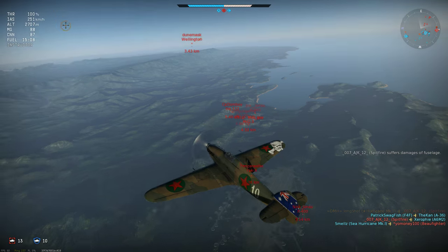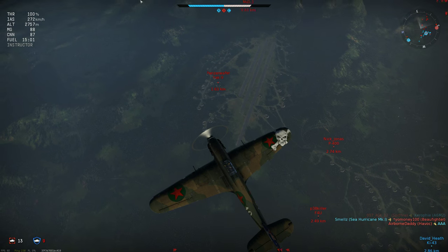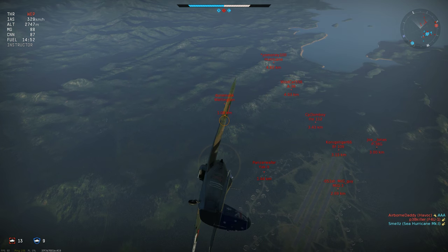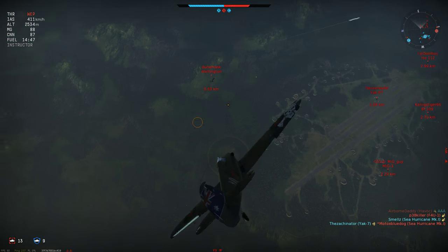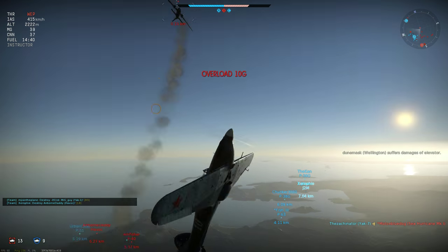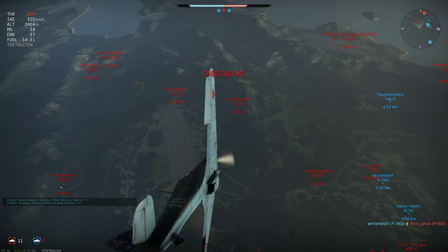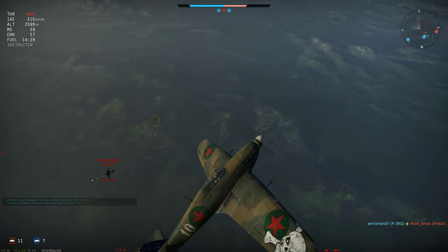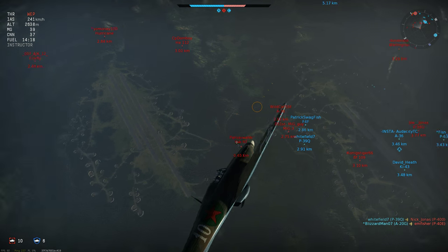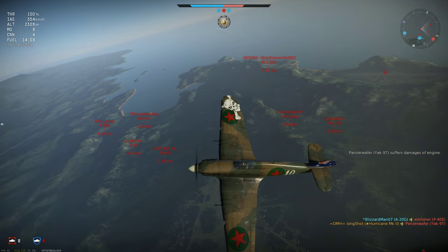Watching the planes streaming past below, it seems I've hooked a Yak-9T, who's steadily climbing up but then seems to change his mind. I decide to switch onto the Wellington, but only get a brief burst in — then the Yak-9 charges up at me so I have to let the Wellington go. I evade, and it's clear I have a sizeable energy advantage given that he pulled a horizontal turn before committing. He's using elevator rather than rudder, so I could easily get inside the turn and drop down for the kill.